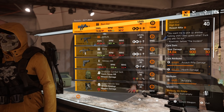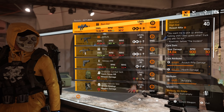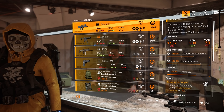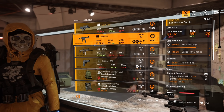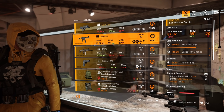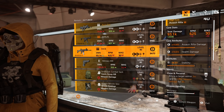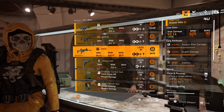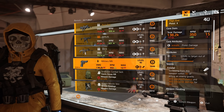Starting off at the base of ops we have the Burnout, this is the named FAMAS with perfectly on empty, also comes with accuracy. Then we have an MP5 with rate of fire and close and personal, MK16 with stability and close and personal, and then a military M9 with finisher and damage to targets out of cover.